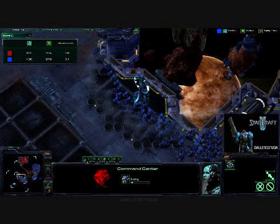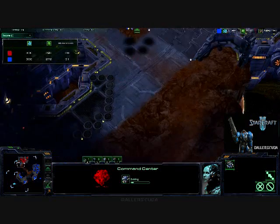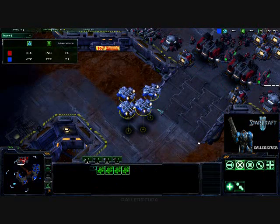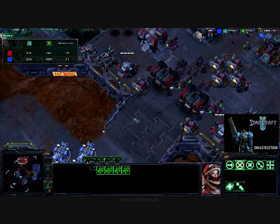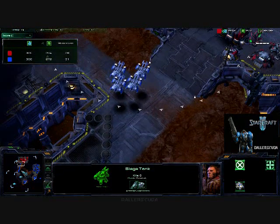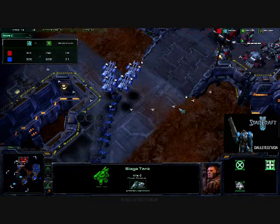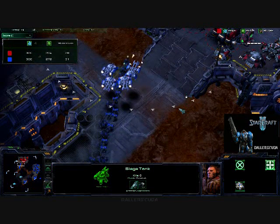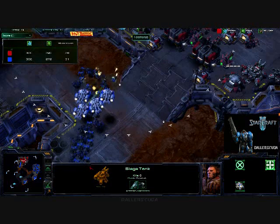Keeping an eye on everything, seeing nothing's going on, going around the long way. And once again, horrible micro — keeping the medivacs here just to keep an eye on everything. Seeing he's not going to send anything out, so I back off. Did I see that siege tank? I believe I did. And in comes the army one at a time, which is horrible. Don't come in one at a time if you get the choice — just bad micro once again.